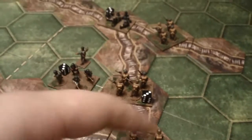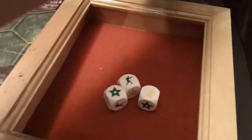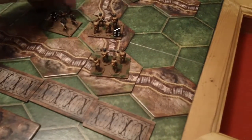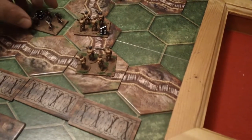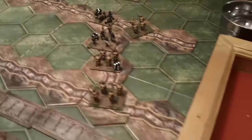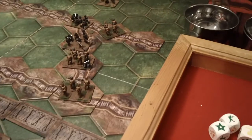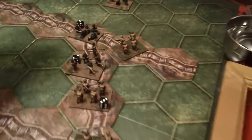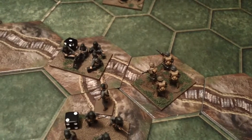First unit attacking there — and that is a hit and a retreat and an HQ token. So they're down to two and they're going to retreat, right here. Next will be this combat here, rolling three dice — and that will be two hits. The machine gun unit is now reduced to one.